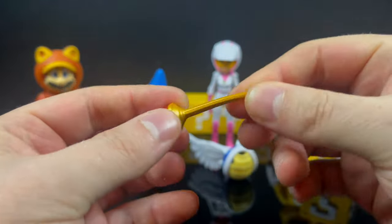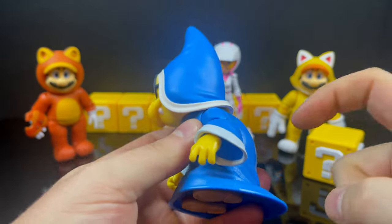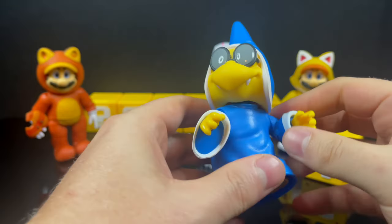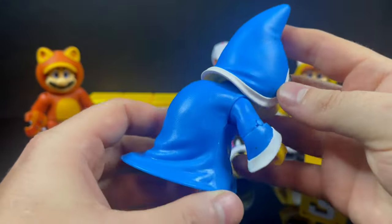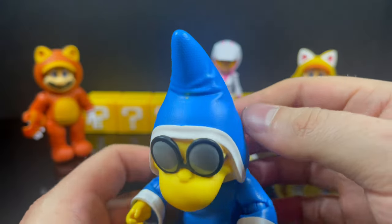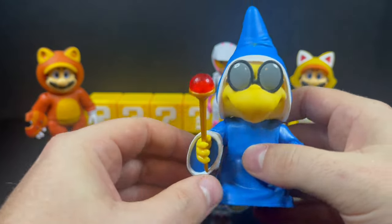The Kamek figure comes with his magic wand — gold with a little red ruby, very flexible — which is perfection. But for a $20 figure, this is not it. He's very light, he's got little to no articulation, he's very hollow. It's a great representation of Kamek from afar, but the articulation is very wonky and lackluster. They need to pack the box with accessories — maybe extra power-ups, power effects, extra hands, or an alternate head portrait — to really juice up the value.